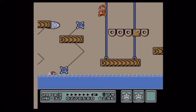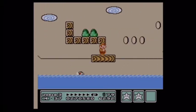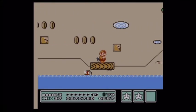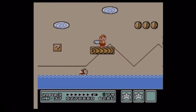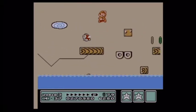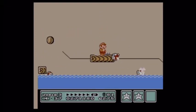This level consists of basically riding a platform over a large expansive pool of water, all the while having Cheap Cheeps jump out of the pool and try to strike you. But that's not really an issue with my handy dandy fire flower here, because I can just turn them all into fish sticks.